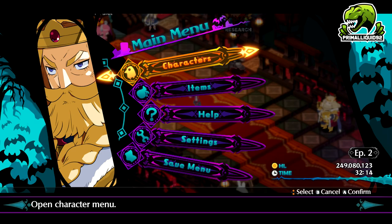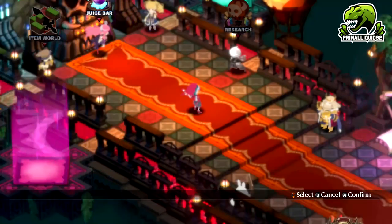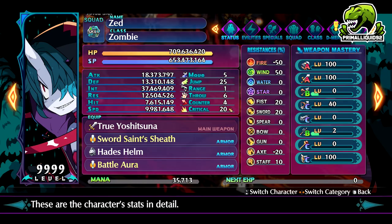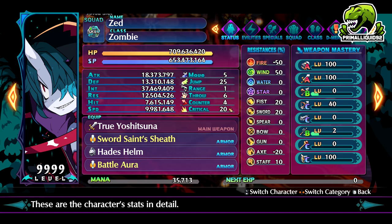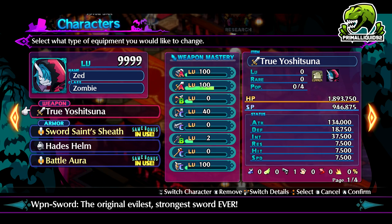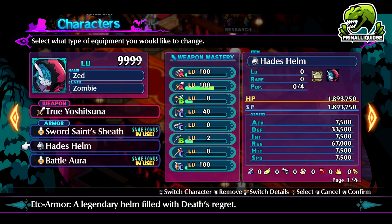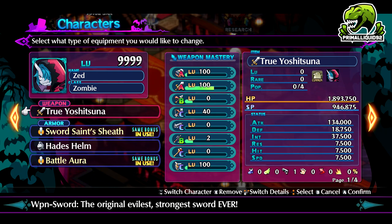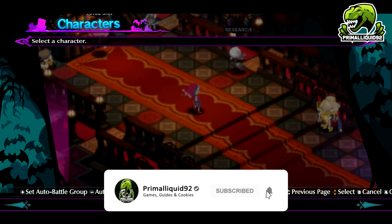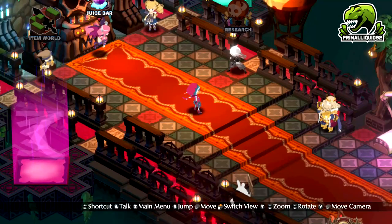In terms of how to actually level the weapons, you can do it one of two ways. The first is obviously just go ahead and actually use the weapons in general, because by doing that you're going to slowly level them up. Now that is a bit of a hassle, to be fair — it does take a bit of time. I ended up doing the sword with Zed, actually doing it properly, and it took forever. It literally took about 10 hours just for that. So we're not going to be doing that method. Instead, we're going to be doing the cheap cheesy method.